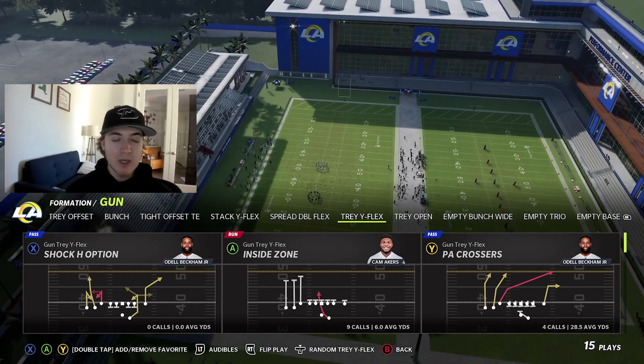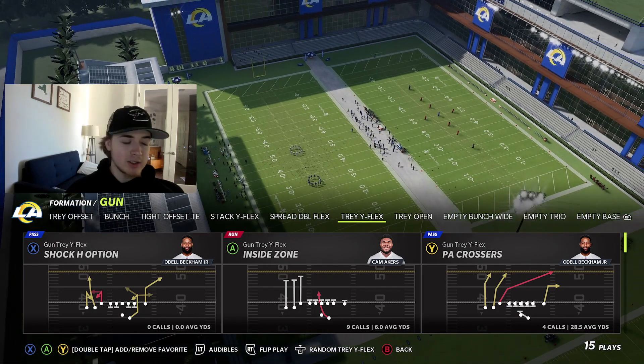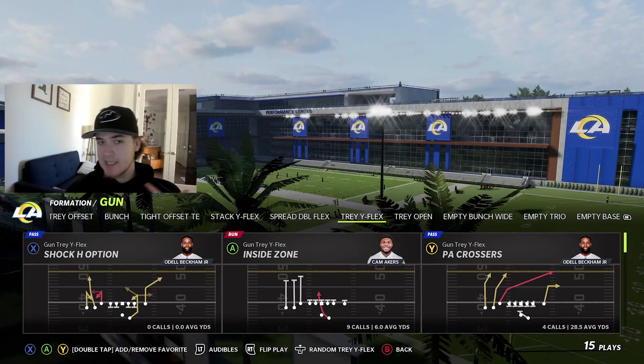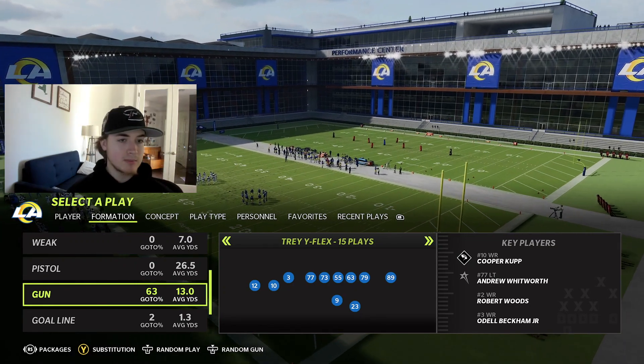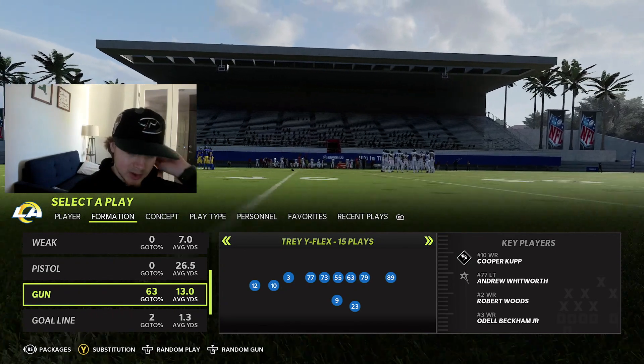It's the guy from Fire here back on video. We're going to be bringing you guys another offensive scheme in Madden 22. Today we're going to be going over the Gun Trey White Flex once again, kind of going over some of the schemes that we posted earlier in the year, updating them, going over some of the newer stuff with them.